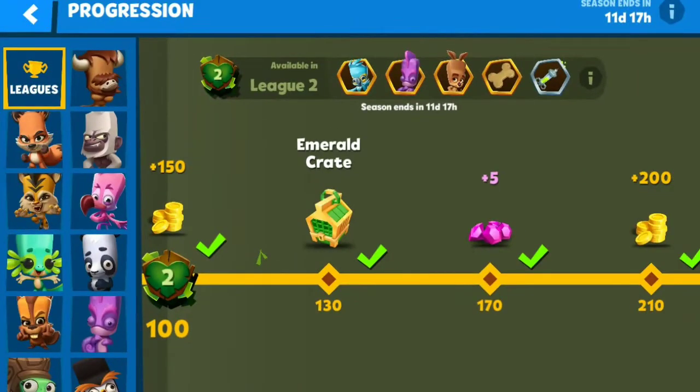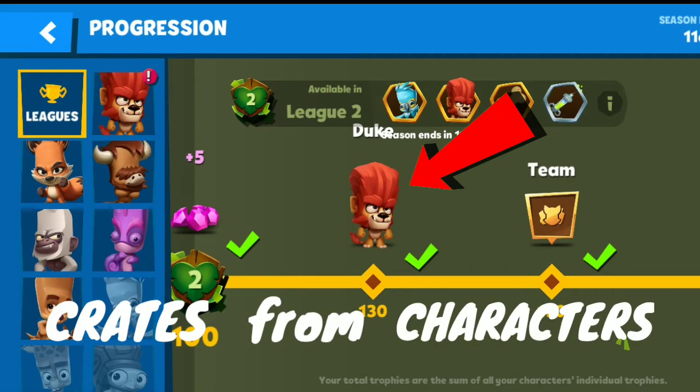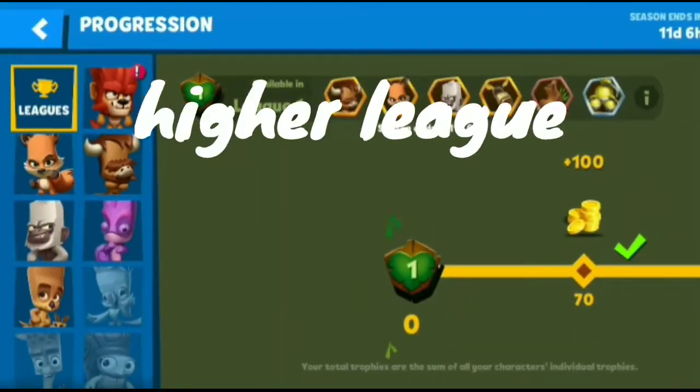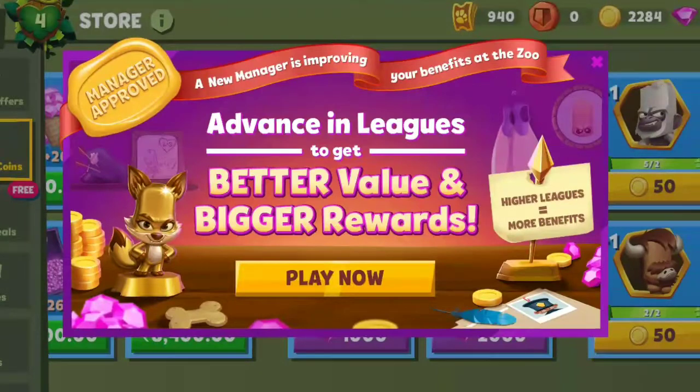Hey guys, so Zooba has customized the trophy road and now new players will get five characters for free. They have replaced crates with characters, and all players will get a boost for coins received from crates and by playing matches. Play and get promoted to higher leagues, and your boost will also increase as you advance in leagues.